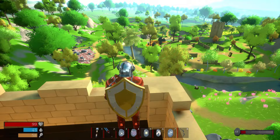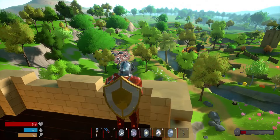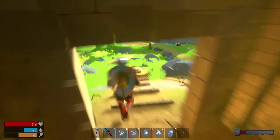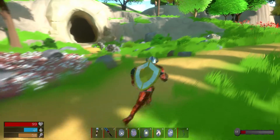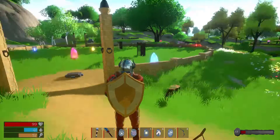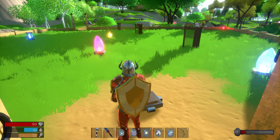Hello everybody and welcome back to another Warhorn walkthrough. Today we are going to be tackling the second crystal light puzzle. As you can see there are a lot of different parts to it, so we are just gonna go down to the bottom there on the far side and start with that one. It's very similar to the previous walkthrough's puzzle, except that things are a tad more complex — there's a little bit more light swapping that goes on in this one. We actually don't have a puzzle cube for this one.